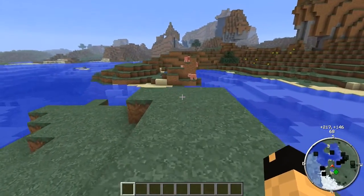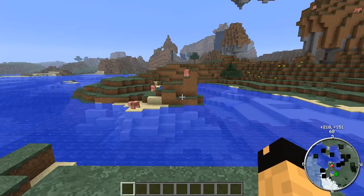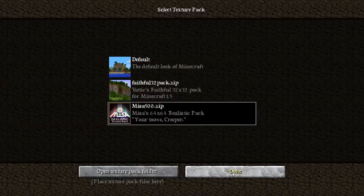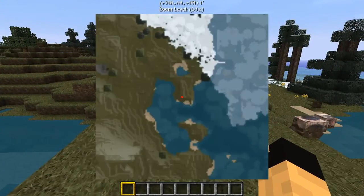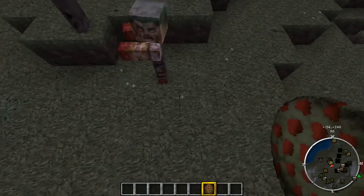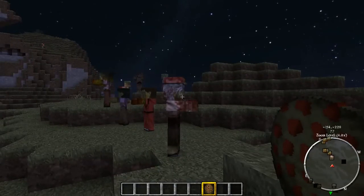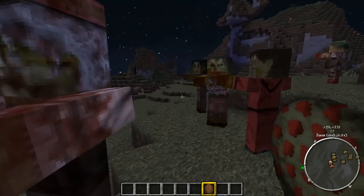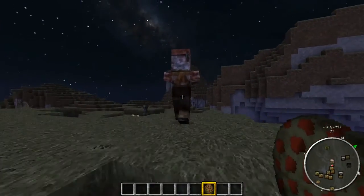Let's switch over to the Mrs. texture pack real quick and show you how you'll be able to see the different mobs and terrain on that texture pack as well. The terrain doesn't look all too different, but the mobs actually do. I'm going to spawn a bunch of zombies here, because there are zombie villagers — this comes in handy when you're trying to find zombie villagers to heal. Let's zoom in on the map a little bit. You can actually see the head icon of the zombie villager, and it's different than the rest of the other zombies. So depending on the texture pack, you can actually tell the difference.